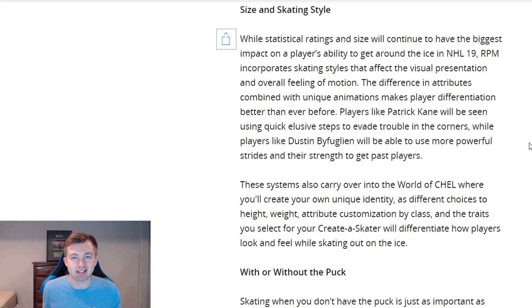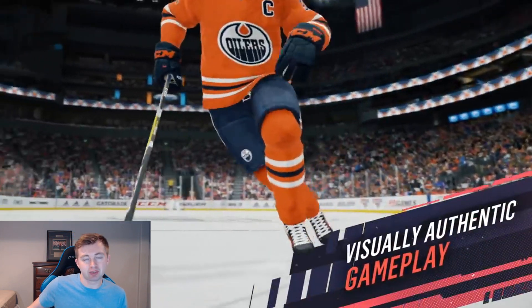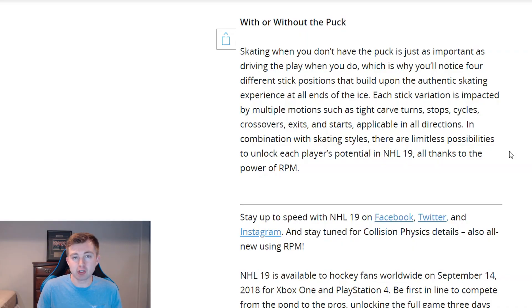They mentioned how you can select any size you want for your created player. You can choose your height, weight, class, and different traits, along with all the new customization options. The last thing mentioned in the article is that there are actually different skating animations for both with and without the puck. They showed a preview of this in the teaser trailer — one guy was skating with one hand on his stick. Depending on the motion, it will affect where your stick placement is, which could lead to some cool re-deflection goals. Things like tight carve turns, quick stops, cycles, and crossovers all affect how your player holds his stick — all adding to the realism factor.